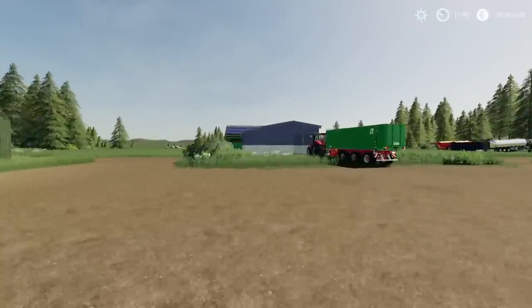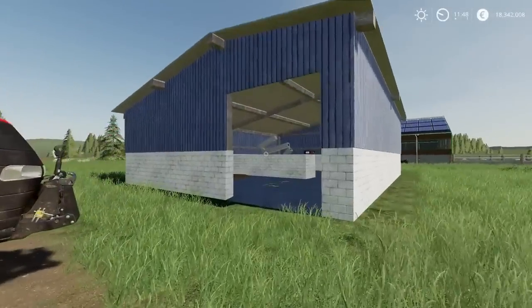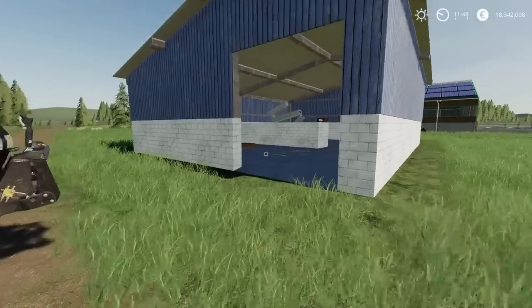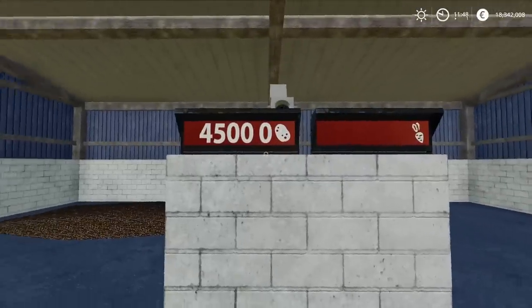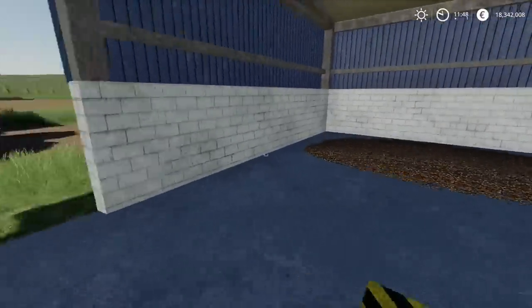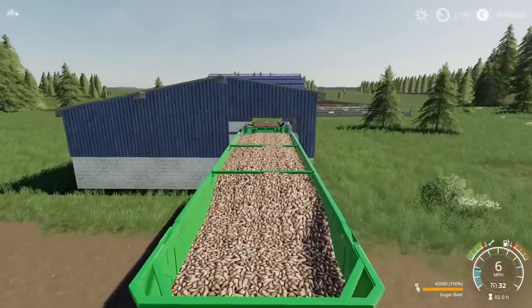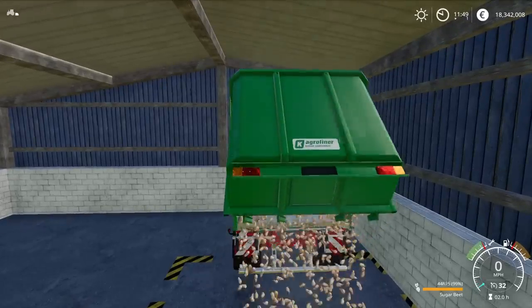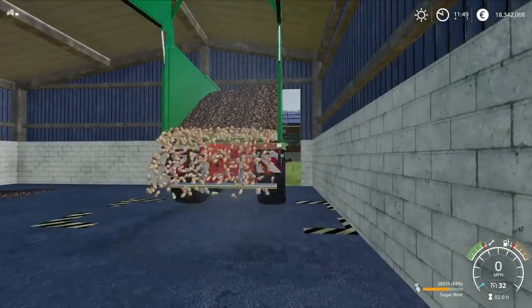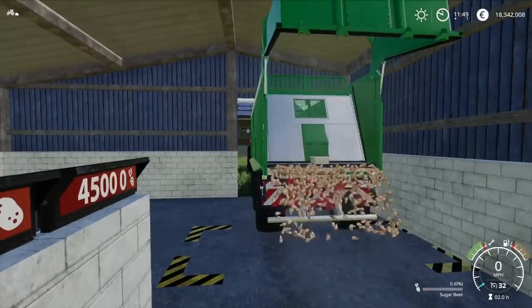Next is the Root Crop Storage by West Modding — 250,000 litre capacity root crop storage. It'll do 250,000 litres of potatoes and sugar beet. One side has already got 45,000 litres of potato in there. You're better off using push trailers rather than tilt trailers. When you get over the trigger it puts the contents in and you can see the level going up — no problem at all.